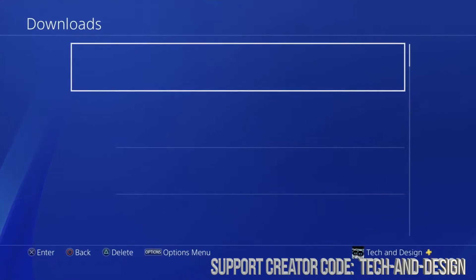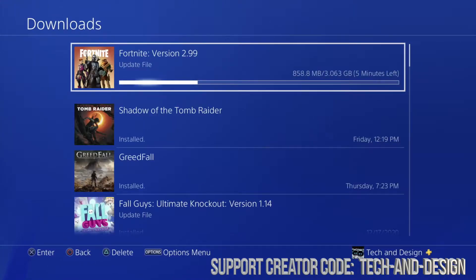Go to Downloads and we're gonna see the update. This one is 3 gigs — it's not a huge update, but for some people 3 gigs can be a lot. So again, if this is going way too slow, just hook it up directly to your router using an ethernet cable.